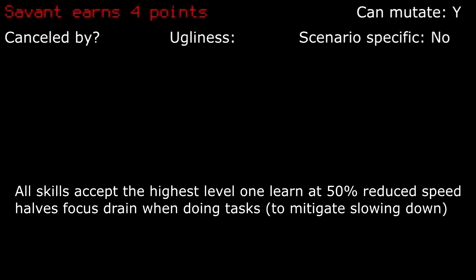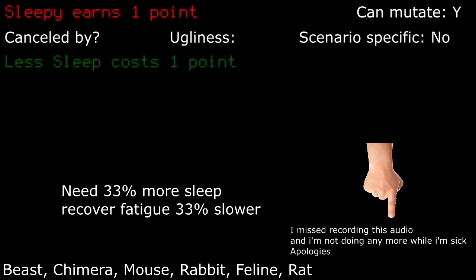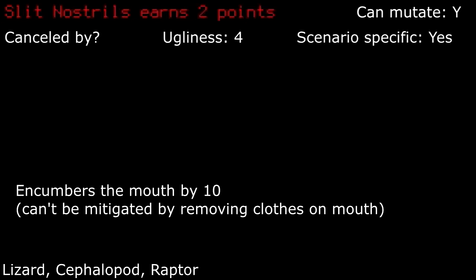Savant: for super long playthroughs with enough time, this can actually be beneficial due to the halved focus strain provided you don't mind the grind through skill levels, though I don't ever take it. Slit Nostrils: I would definitely pass this one up as mouth encumberment reduces stamina regeneration. I would absolutely never take this.